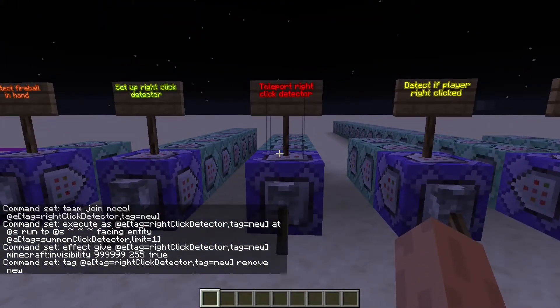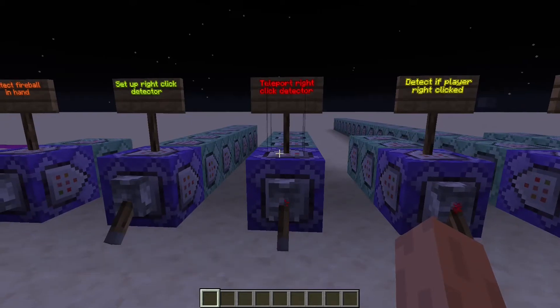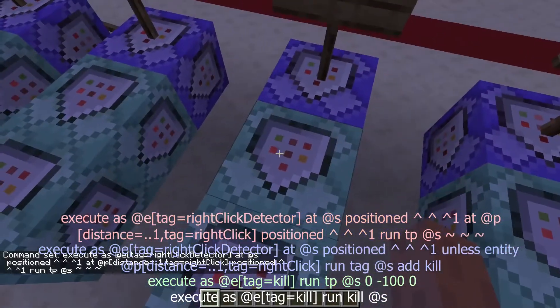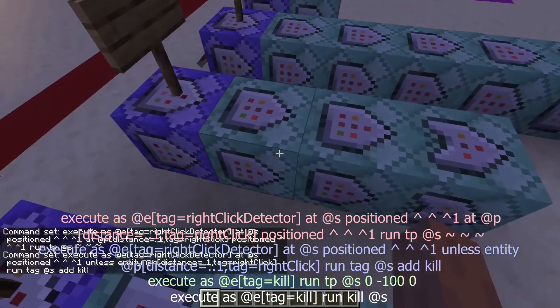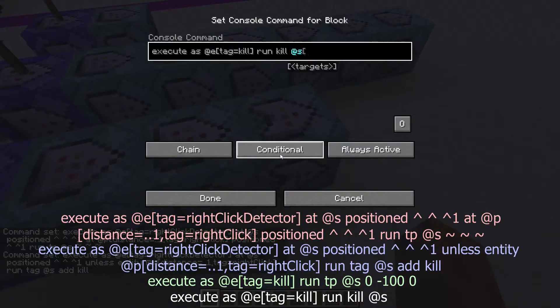This third chain will detect if the player clicks the villager. First we're going to teleport the villager to the player — the villager will always be in front of the player so the player will be able to click it. We will kill the villager if it's too far away and summon a new one.